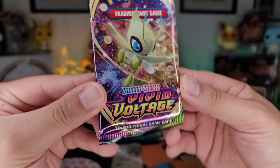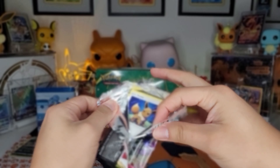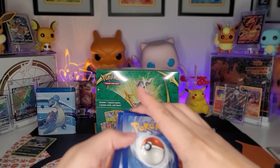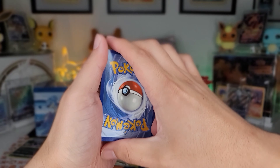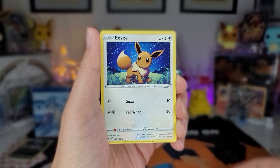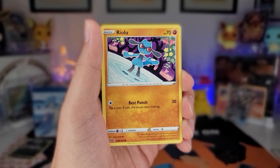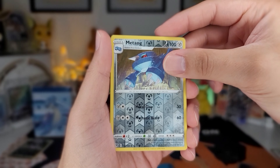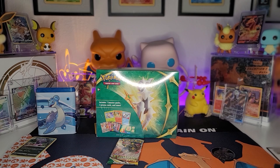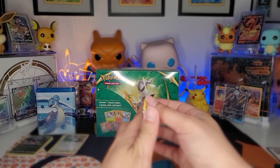I'm going to save that hit from last night and start with this one. Still hunting that rainbow Chungus — I'll take a regular one, but preferably the rainbow. Let's see what we get. Got some electric types, Suicune, Bellsprout, Trevenant, Dubwool, Rudolph, Rillaboom, reverse holo Mactane, and a holographic Starly. Okay, I see you Chilling Reign coming through with the holos. This is going to be a holo night — I hope not. I want some Vs, VMAXes, rainbows, secret rares, but not a bad start.